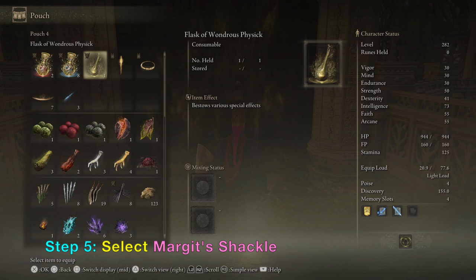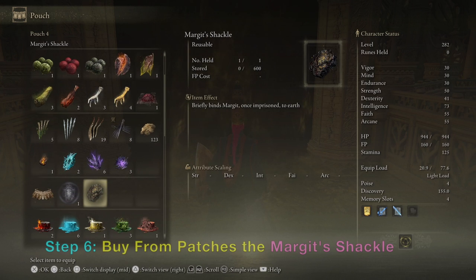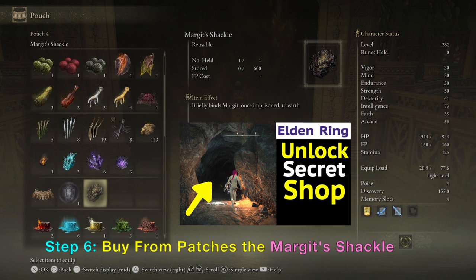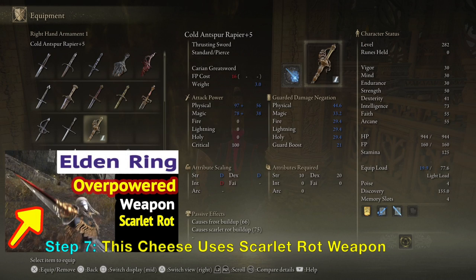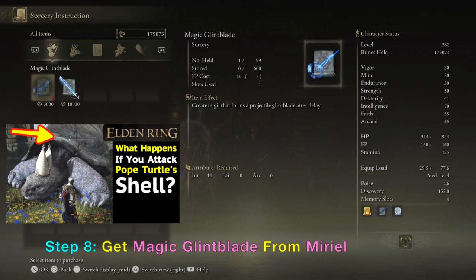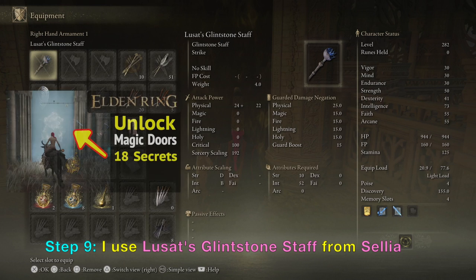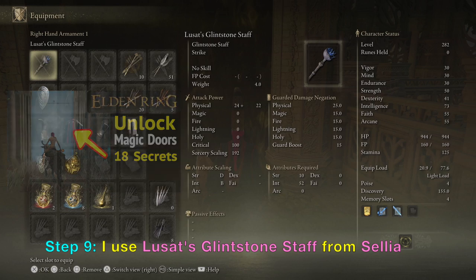You can get the Margot Shackle from Patches. He's a secret merchant — if you don't know how to reach him, look at my channel video called 'Unlock Secret Merchant Shop' and that will allow you to buy from Patches. The second thing you want to do is get the Scarlet Wrath weapon, also on my channel. Then you want to get the Magic Glint Blade Sorcery spell from Mariel. You might also want to get the Lusatz Glint Stone Staff to cast Sorcery.